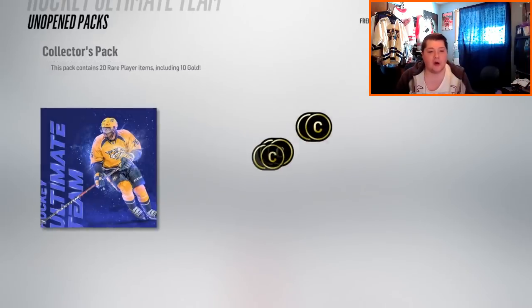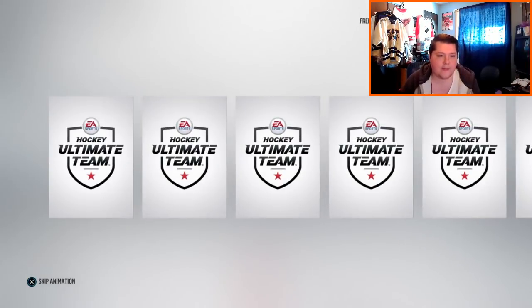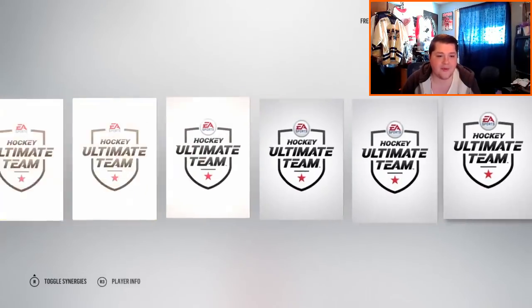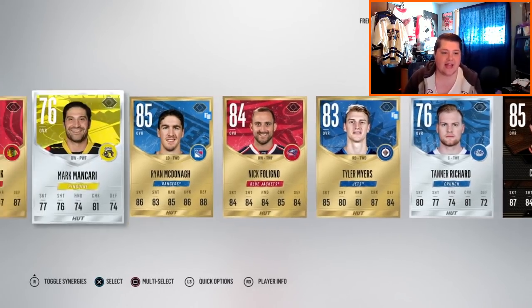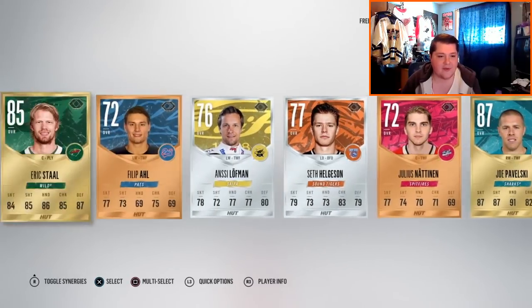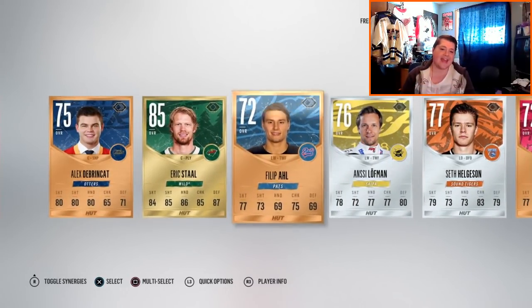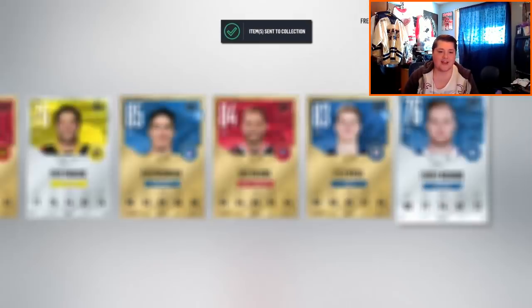Let's get something big — let's blow this one up. We'll go all the way to the end, we'll see if we can get something good here. I see a Pavelski, and a Team of the Week Cam Fowler. I missed saying it in the last episode and you guys burned me on it. We got Pavelski at 87, we got Natnan, and that is it. I'll keep the Cam Fowler — he's got decent synergies — but unfortunately these packs were a bust.